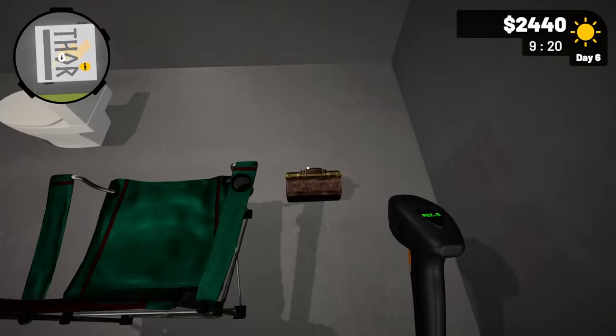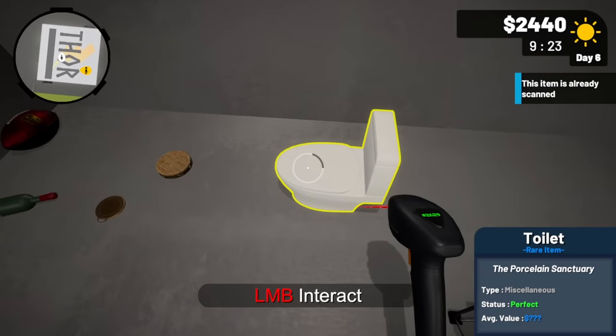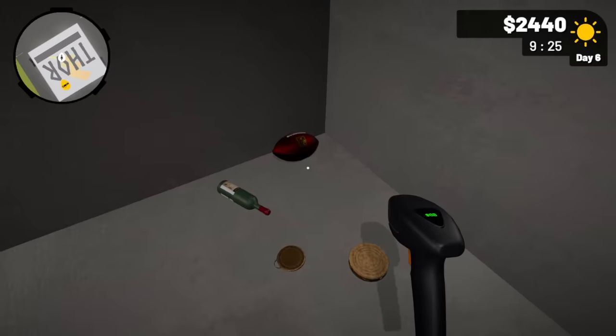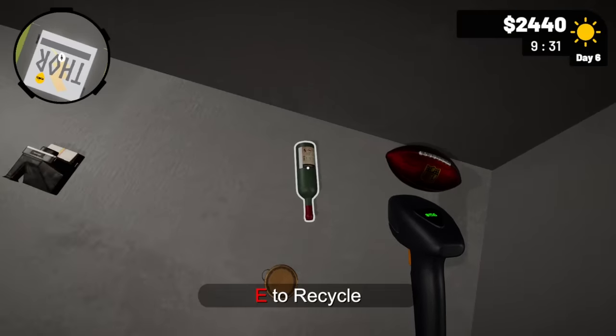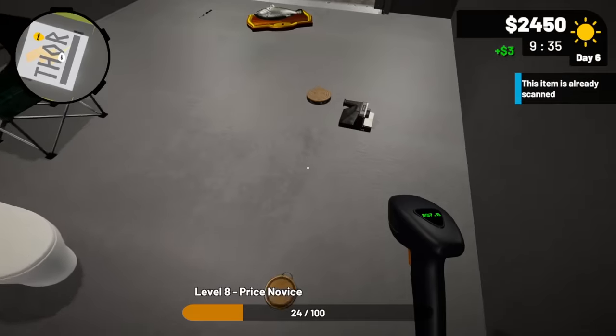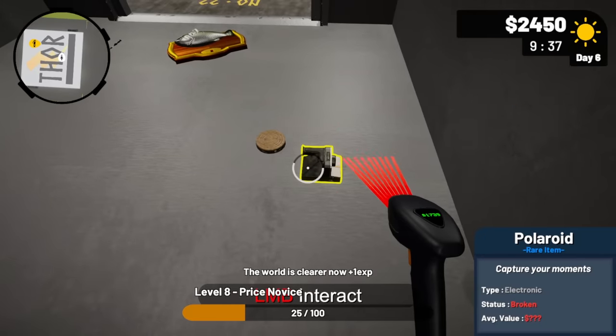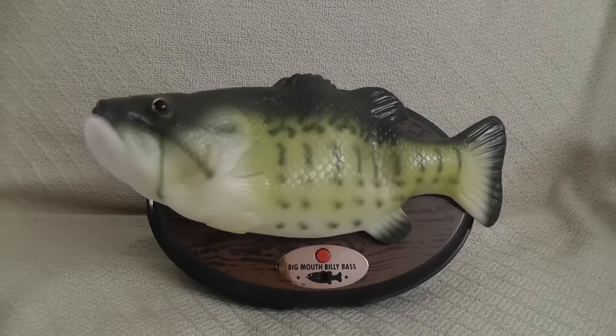We've got some other common items: a medicine bag, a toilet worth about $80, and an NFL football — is it signed? No, $58. There's also what looks like Grandpa's pocket watch. I think a lot of this is going to ride on the magic wand and the fish.